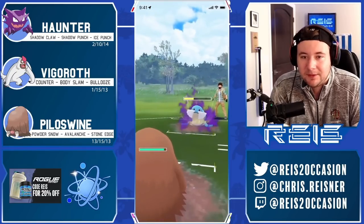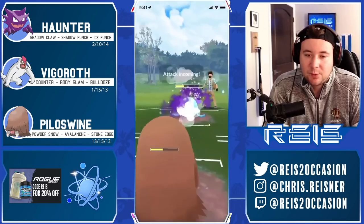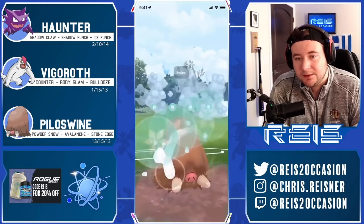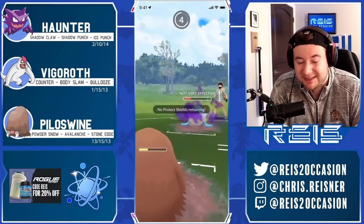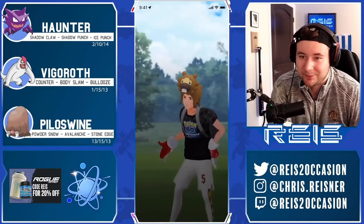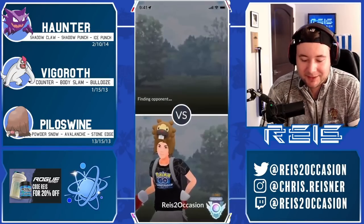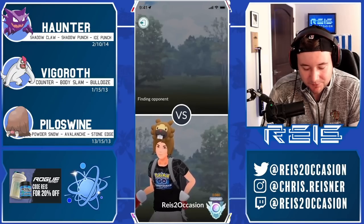Maybe what I could have done would have been instant-swap Pyloswine and try to get both shields with Pylo, then double punch with Haunter — maybe that would have been enough. This is awfully close — unfortunately it looks like that was a CMP tie. Body Slam might be enough to take out Pyloswine; it's not the bulkiest Pokemon and it does faint to the Body Slam. Maybe I need a better IV Pylo — a high-rank Pylo could have lived that and we would have had a chance. Will Rise invest in a high-rank Pylo?